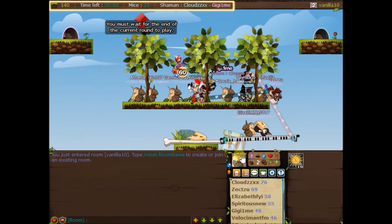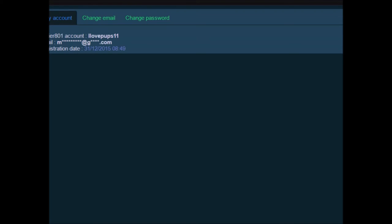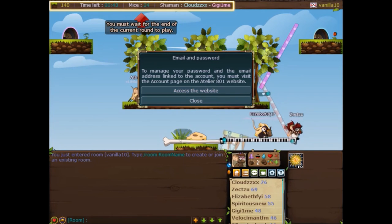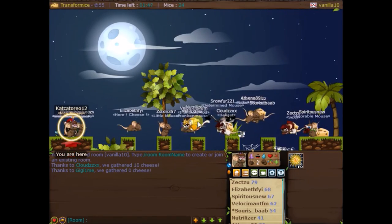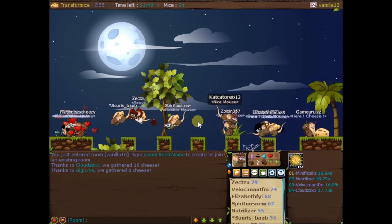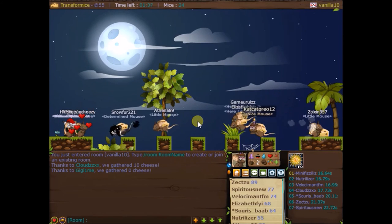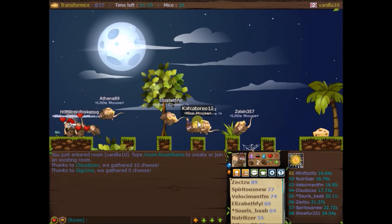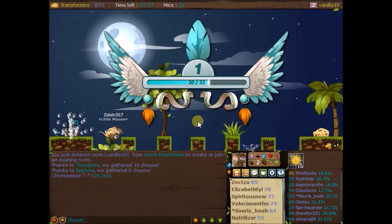Another tip and trick is that you can activate your email, and when you do you get more cheese and a special item. It's not that special, it's just an item that I got in my account. If you want to know what it is, it's a cheese brand — it's pretty cute.